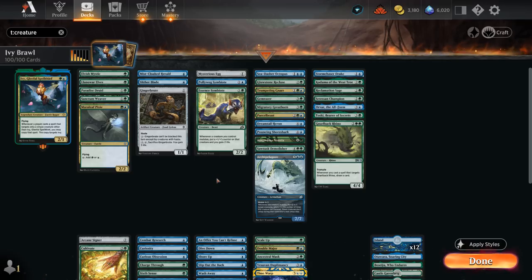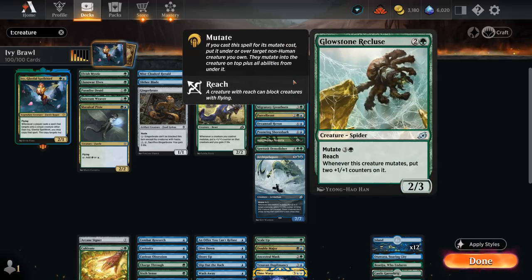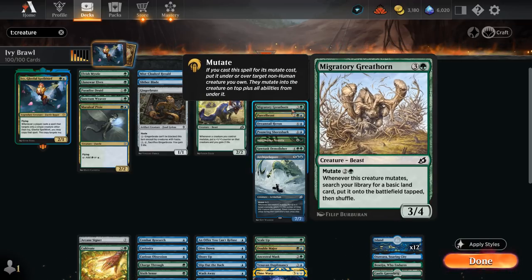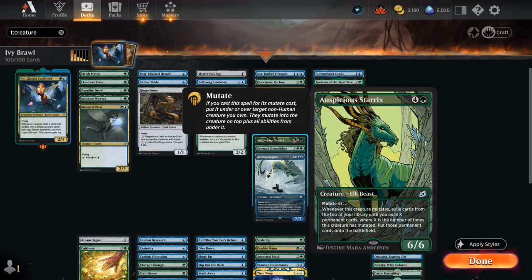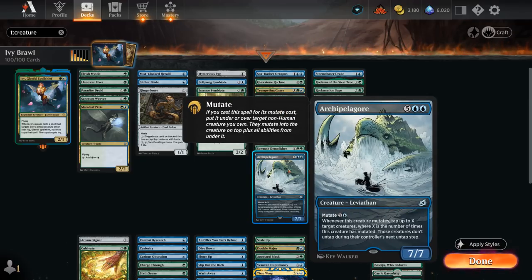Then we get to the actual mutate creatures, which we can also double up with Ivy — we target the other creature first and the copy of the mutate creature can also go on Ivy itself. Sea Dasher Octopus for card draw; the Recluse for extra counters and Reach; Trumpeting Gnar to make 3/3 Beast tokens; Gem Racer to blow up artifacts and enchantments; Greathorn to ramp; Parcel Beast for extra cards; the Heron for draw and flying; Shore Shark to bounce opposing creatures; Sterrix to put a ton of permanents in play; Demolisher to blow up non-creature permanents; and Archipelagor to keep opposing creatures tapped down.